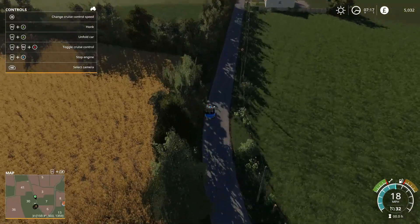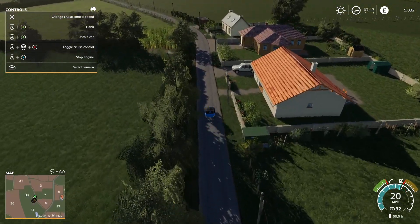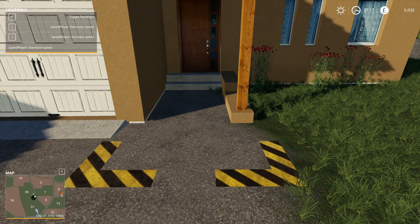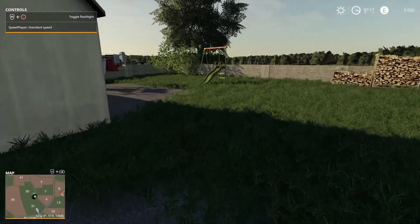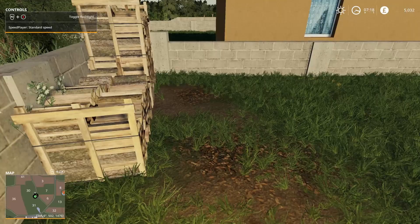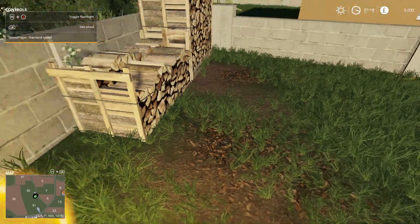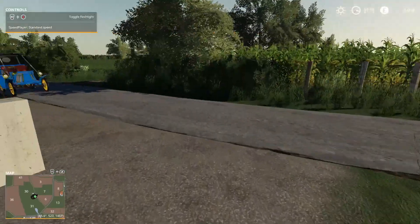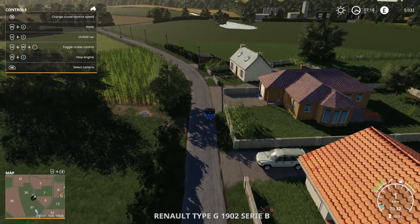Now we're coming down to a couple of sell points here - and these are small sell points, very small. So this is the egg sell point, and here is your - believe it or not - this is your sawmill. There you go, sell wood. Now I don't know if it takes wood chips in here, but that's your sell wood point. Not your typical sawmill you find on a map.